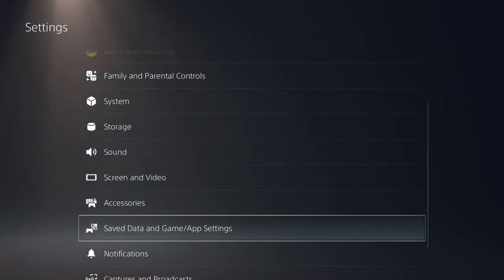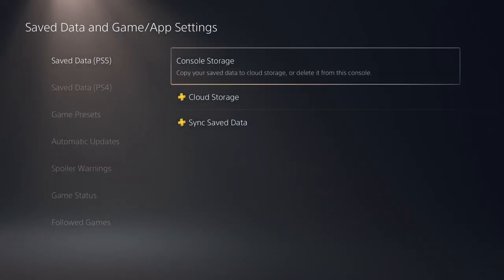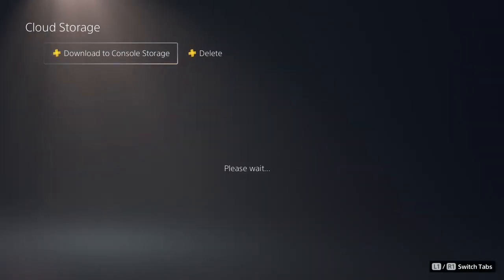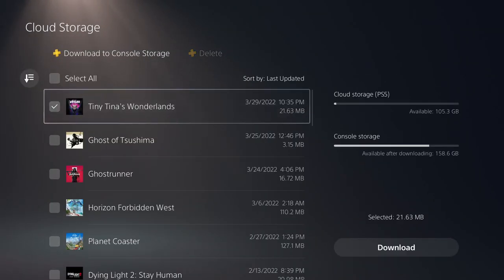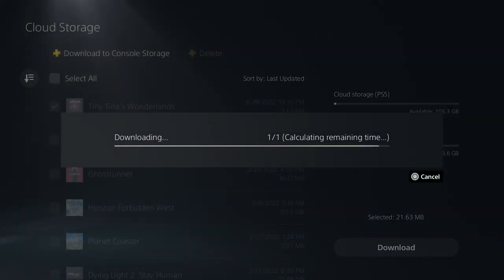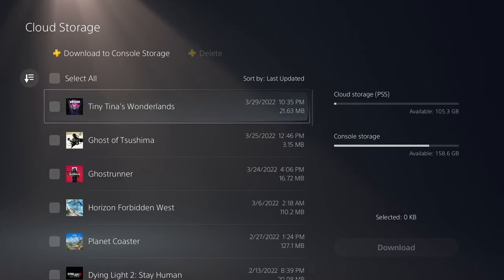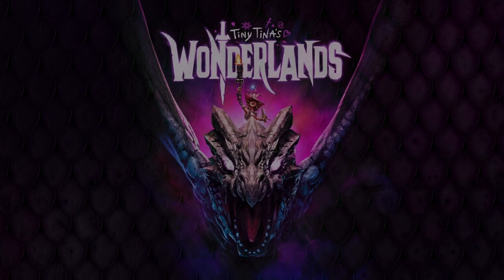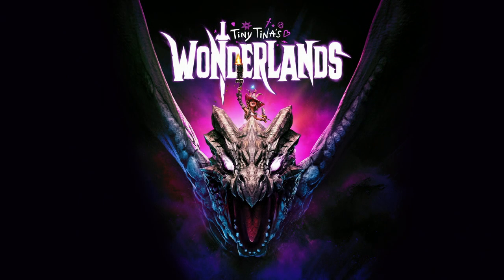Go back to my Settings, go to Save Data, go to the Cloud this time because you're gonna want to copy back your restore point — your save that has all your money and all your weapons still on it. So you go to your save point, you download it, it'll say overwrite, yes, copy it back. Once you go back in the game and load back in, you should notice that you still have all your money and weapons and everything you just gave away.